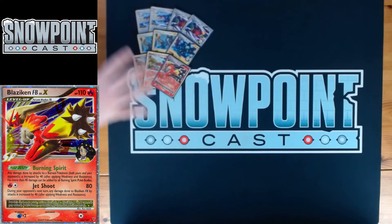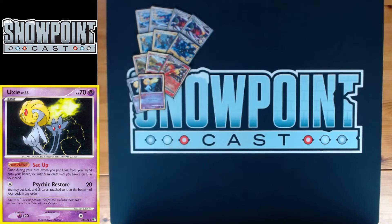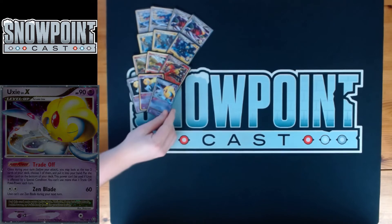You also play an Uxie line, which can be useful in some matchups. Uxie has 70 HP, single retreat. Set Up is the power — when you bench Uxie, you can draw until you have seven cards in your hand. Just an amazing setup draw, really really solid. Psychic Restore for one Colorless does 20, and then you can put Uxie and all cards attached to the bottom of your deck in any order, which lets you reuse Uxie.